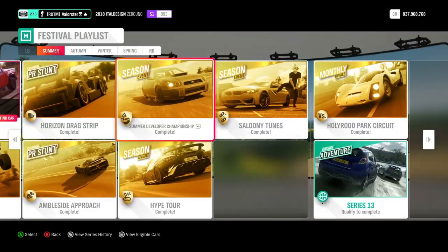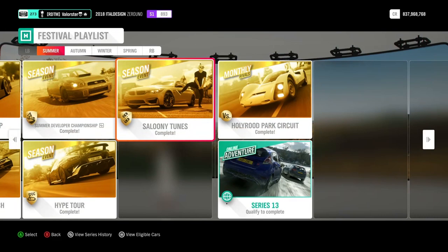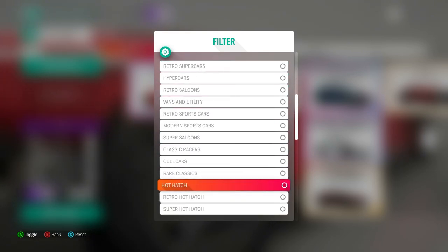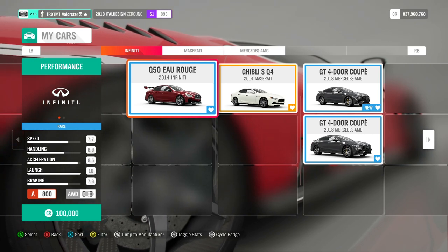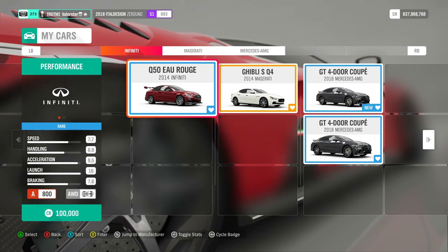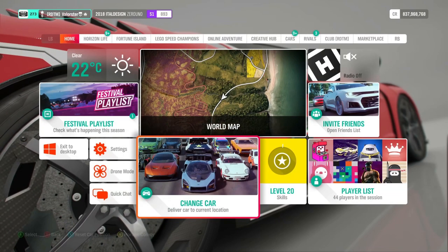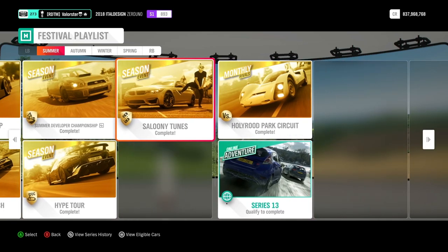Now let's go to Salooni Tunes — the Super Saloon A800. For that I used the Infiniti Q50. It's a street car so it's on a wet road, but it has pretty good grip, it's pretty fast, and it was easy to win that championship. You also have the BMW M2 which is a pretty good car, but I used the Infiniti. What you win from that is a clown mask — I already had that, so it was nothing new.